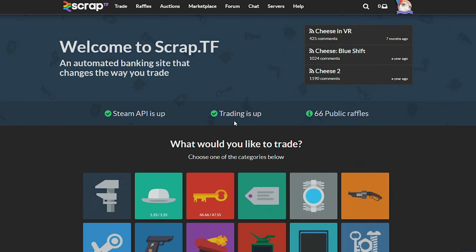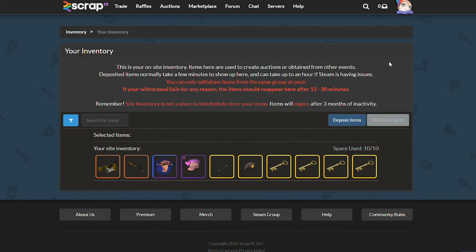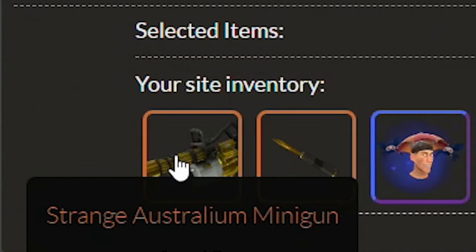Switching over to the website, if I go ahead and click here, it'll let me know how many people are on at the moment. As of now, there's a little over 2,000 people on. Jumping over to the inventory I have on the site, these are going to be the items I plan on messing with. I'm going to start off slow with the keys, then move over to the cosmetics, then unusuals, and then the Aussie items.